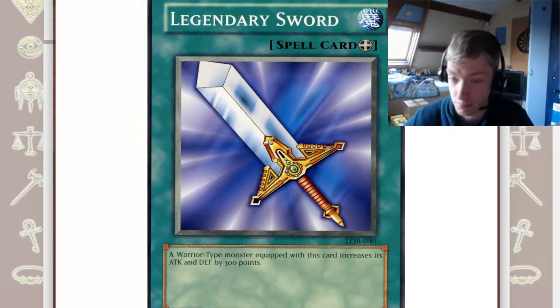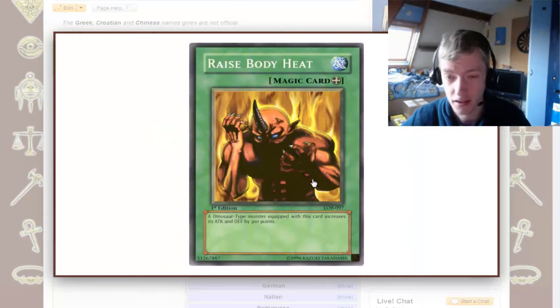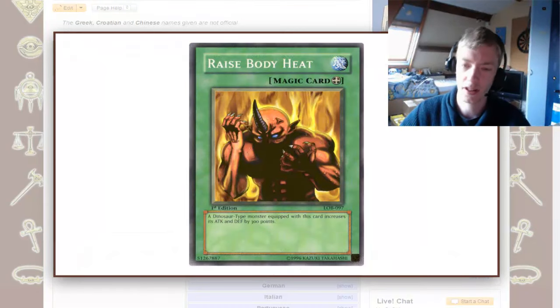Obviously, most of the types do have this. Worm doesn't, Divine Beast doesn't, Psychic doesn't. Virtual World Psychic doesn't have it either. They'll have other equip spells probably.